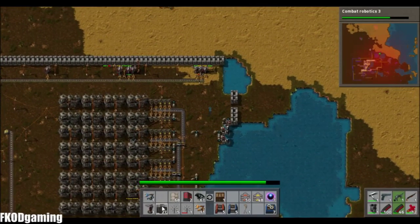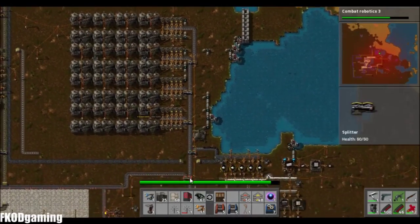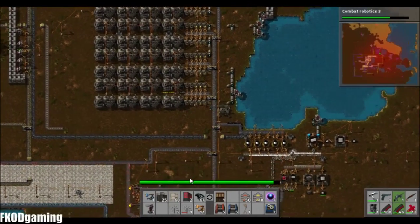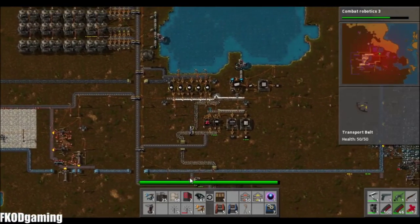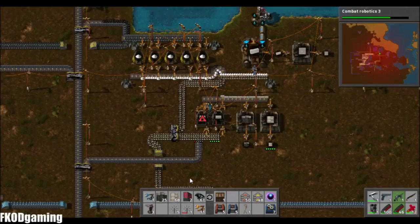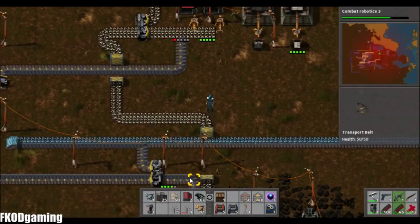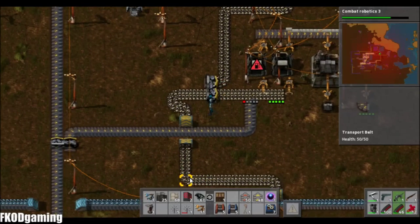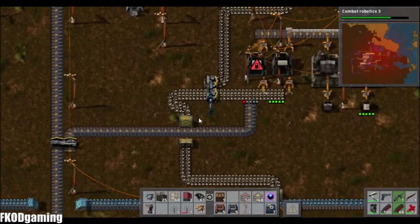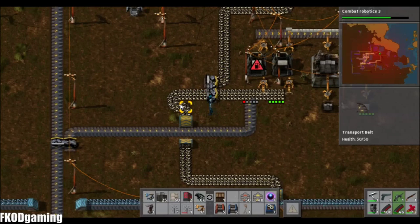Let's go ahead and get back in here. We'll rebuild those walls for right now. And it looks like I could probably use a clean out of my inventory. I need to somehow make that stop.